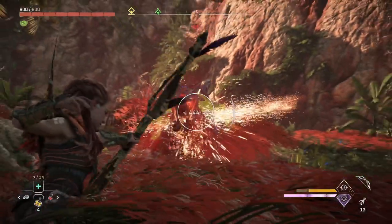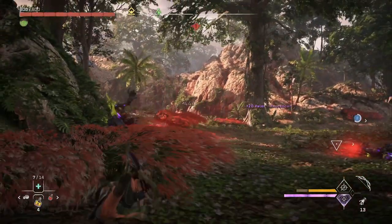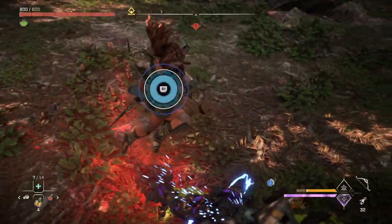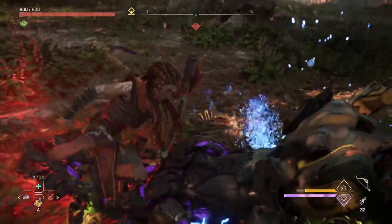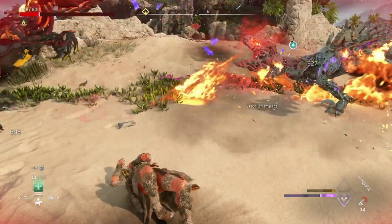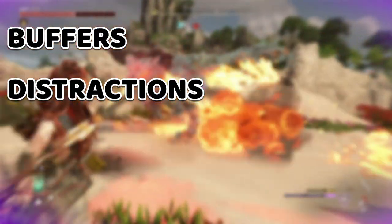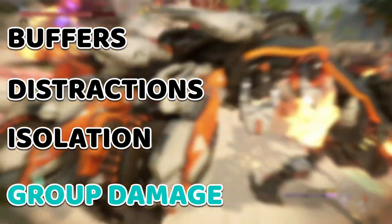There's a handful of basic techniques that I use to reduce the chances of getting stunlocked. These are super helpful techniques, especially when going up against groups of machines. They can also be paired with certain weapons, coils, skills, or valor surges, or even used together to become extremely powerful. So when going up against groups of machines, here's what we'll want to do to be successful: create buffers, create distractions, leverage isolation moves, and inflict group damage.